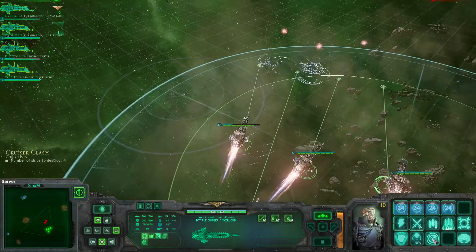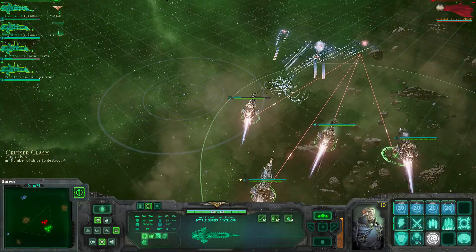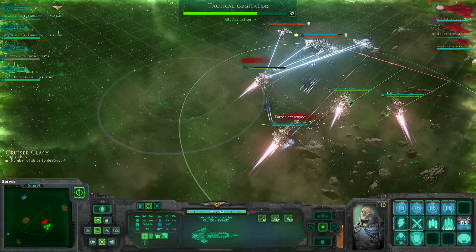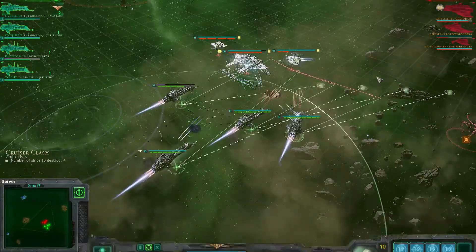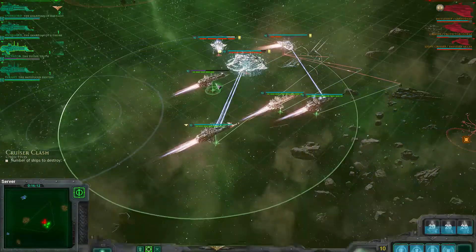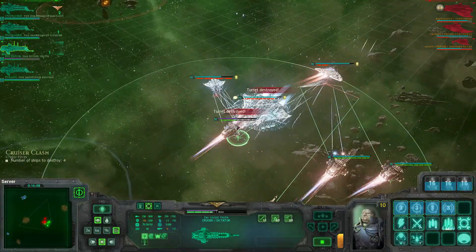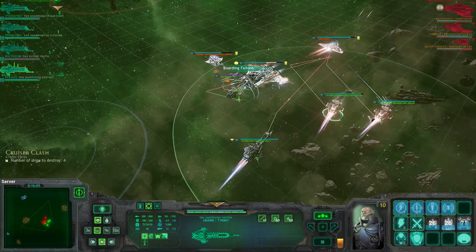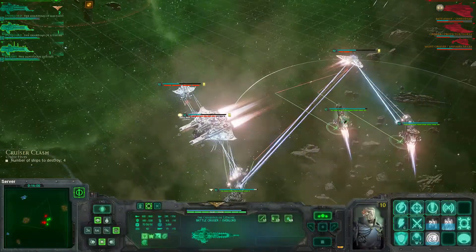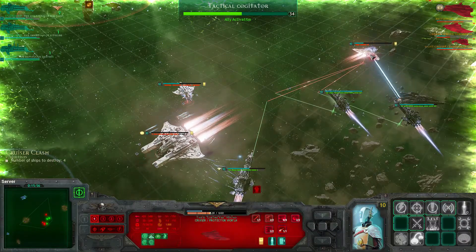I'm pretty much assuming it's the Protector that's at 30% damage that triggered that insubordination, so I'm going in and getting ready to do the attack. Take a look at all that damage I did to that Protector already — it is the deadest thing of beauty. Now, if I wasn't so aggressive with this Dictator, I may actually keep it alive long enough to deal with these Manta Bombers, but as it stands now it just becomes cannon fodder.